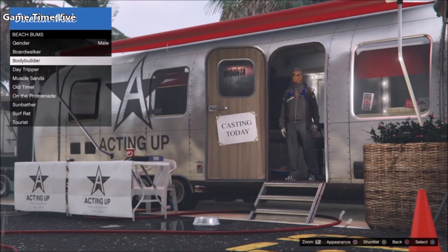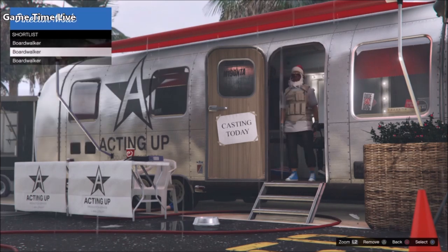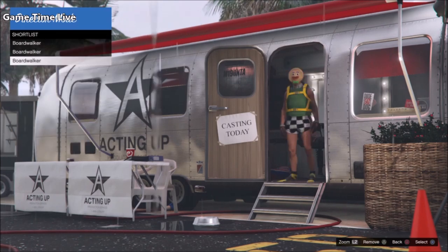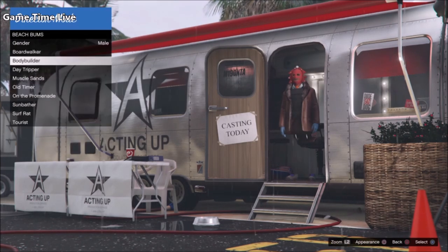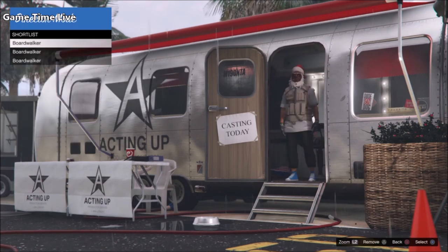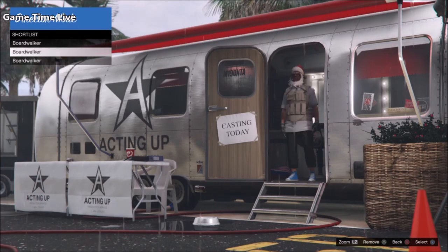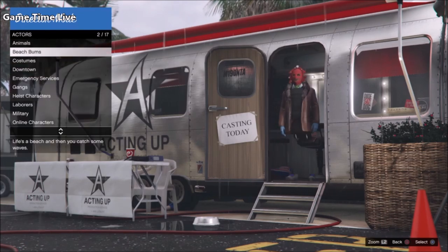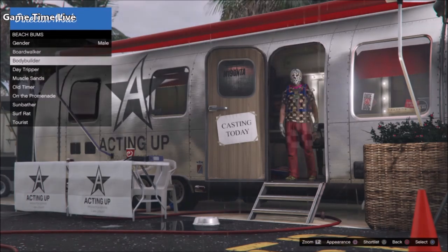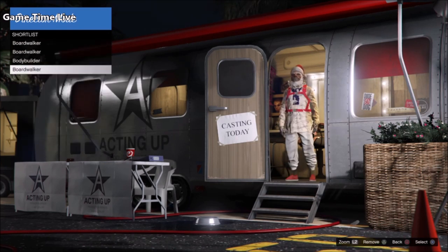Repeat those steps until your christmas mask is frozen — sometimes it goes very quickly, sometimes it takes a long time. I actually wanted to freeze the mask in this video, but I got very lucky: I found a white jogger with a christmas mask without even doing the freeze glitch. I was just casually scrolling and all of a sudden found it. I immediately shortlisted it — there it is, my white jogger with christmas mask, without freezing.